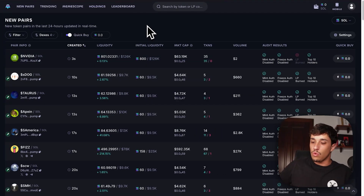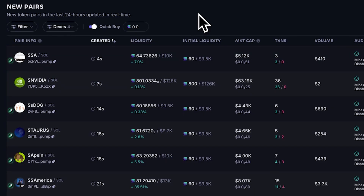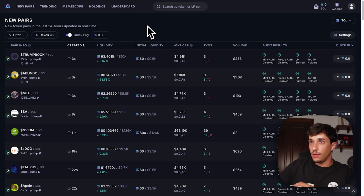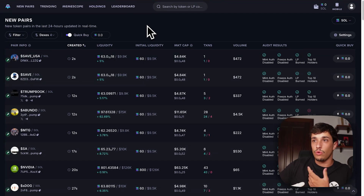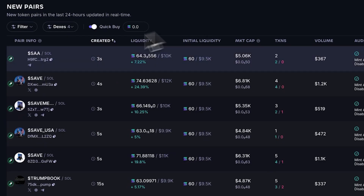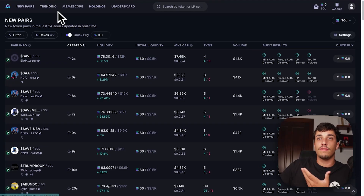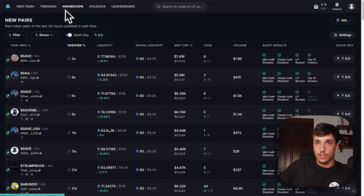The third option is Photon. Photon was the top one a few months ago, but they lost some hype because of a failed airdrop or reward for users. It's kind of similar to Bull X in terms of the website — they are not available on Telegram — but it's also really good and really fast. You get a ton of pairs and a ton of transactions, and it's updating constantly. They have different functionalities that are really interesting.